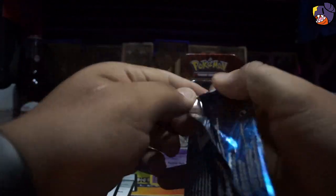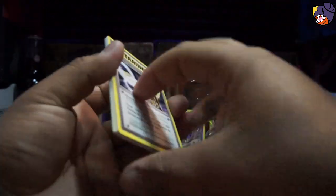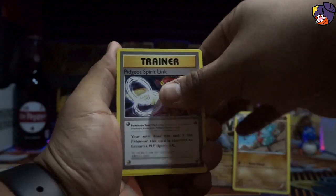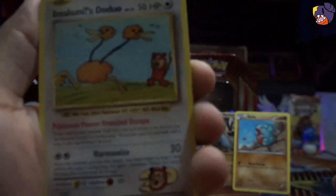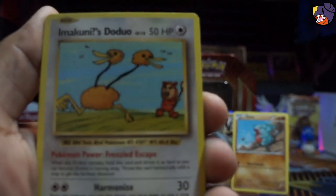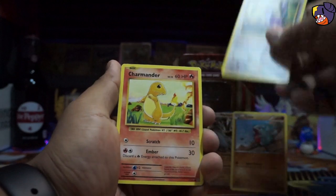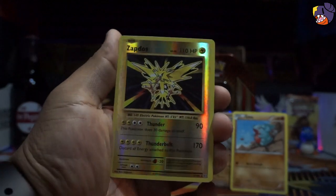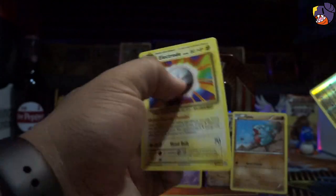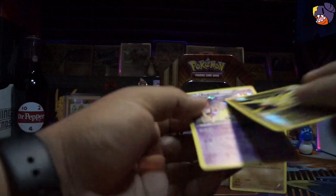On to Blastoise. Sorry, excuse my ugly nails and fingers. Here we go — Pidgey, Spearow, Metapod, Imakuni's Doduo, look at his face! You got a Diglett, Rattata, Charmander, Psychic energy. Ooh, a reverse foil Zapdos — very cool! I do have the holo of this one. And an Electrode. So nothing cool out of this ten, but we did get some decent cards I guess.